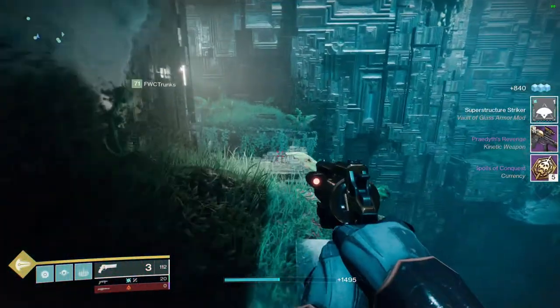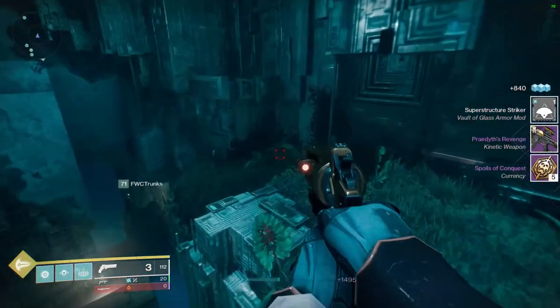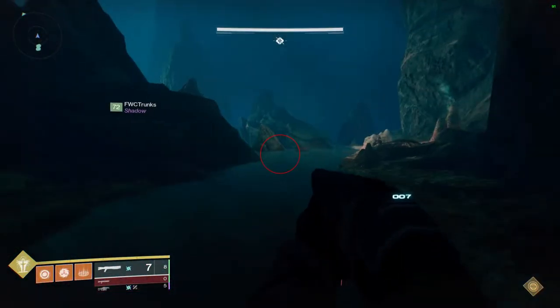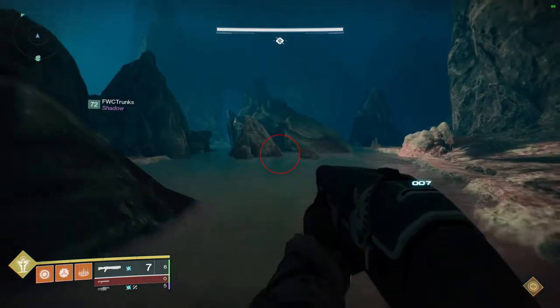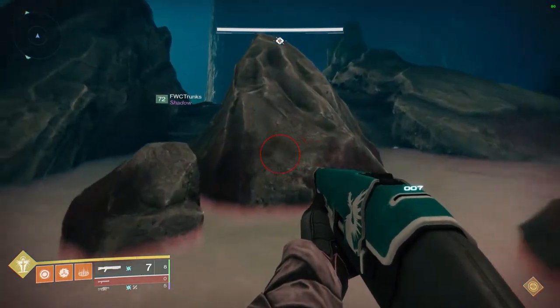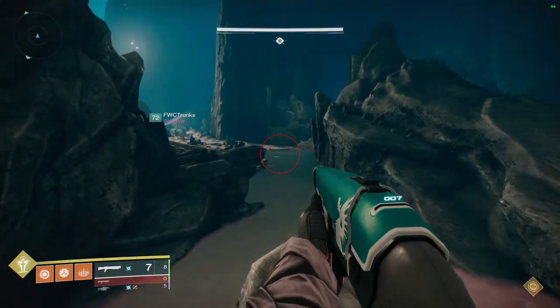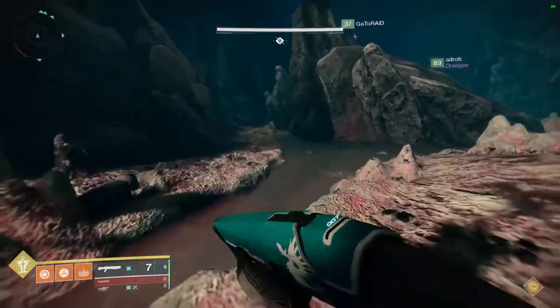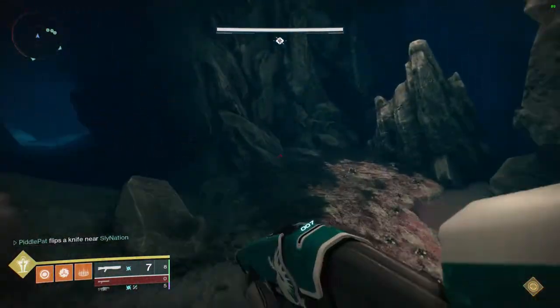The next hidden chest is located in the Gorgon's Labyrinth. This one takes a little more effort but is also fairly easy. Within the Labyrinth there will be boxes hovering in the air — they are the same things you shoot to take down barriers in the new Splicer activity. Once you shoot the boxes, the chest will be in the exact same place it was in D1, off to the right-hand side behind the door.